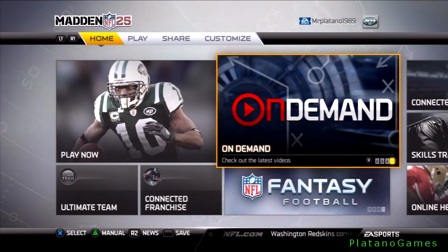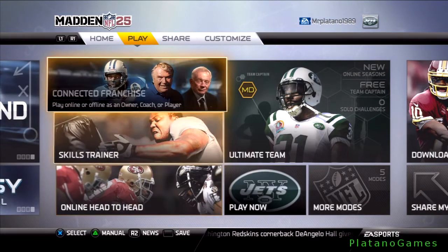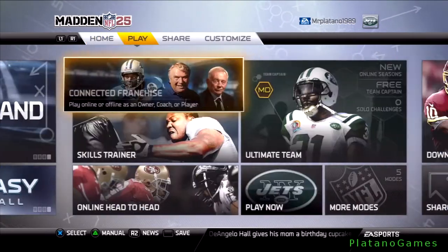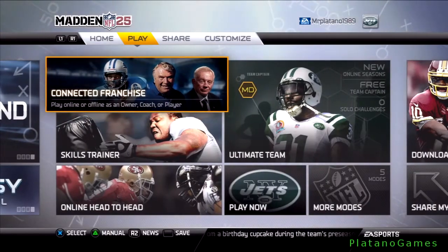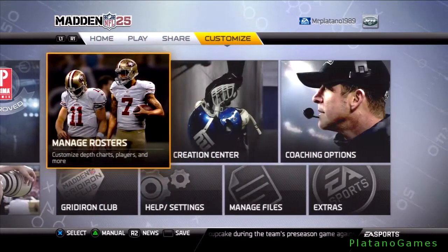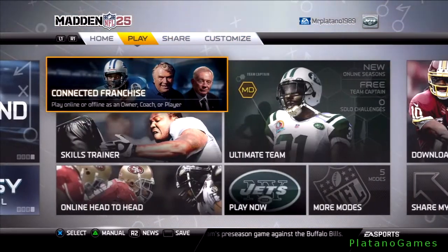And on demand — check out the latest videos, discussions, highlights. Connected Franchise. Now this is the play section. As you can see on the top, if I press R1 or L1 I can switch between the different options — from home, play, share, and customize. To go back to the play section: